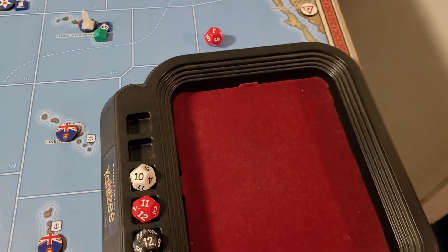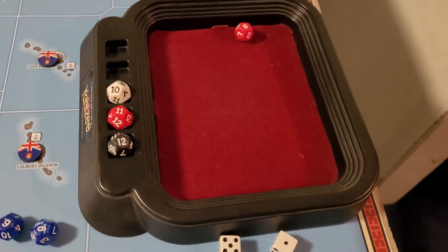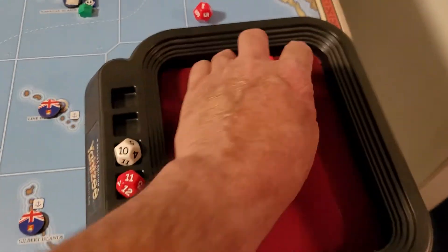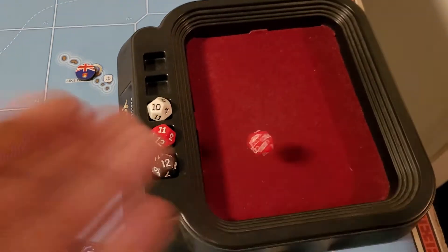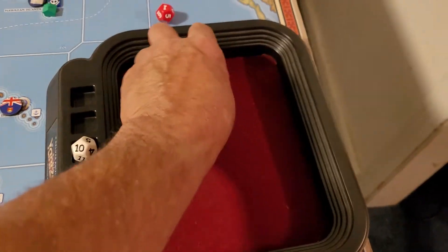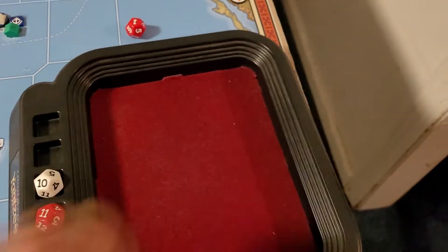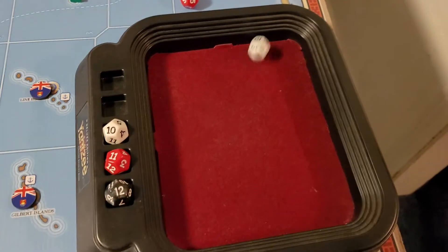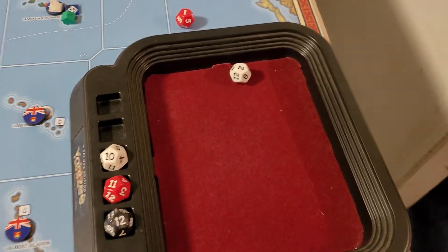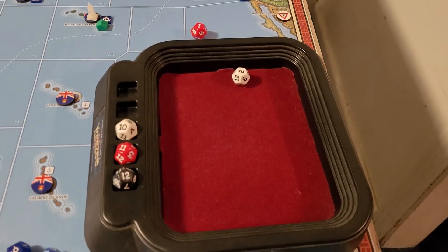I'm gonna roll again - a miss. I'm not sure if the sub can submerge, I'm gonna have to double check on that, but if it can't I'm re-rolling. Fighter - miss. Destroyer - miss. Sub - miss. Fighter hits! Sub hits! So it looks like I lose the destroyer but they lose the sub. That was sea zone 79.